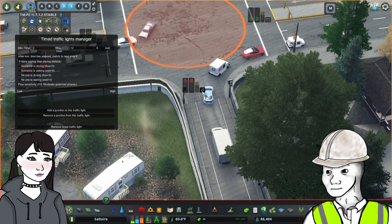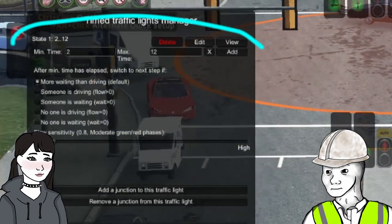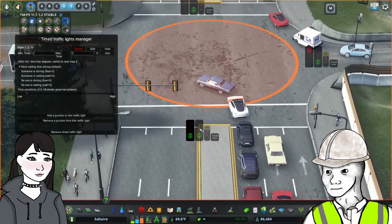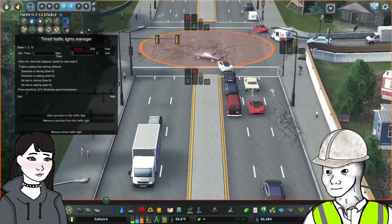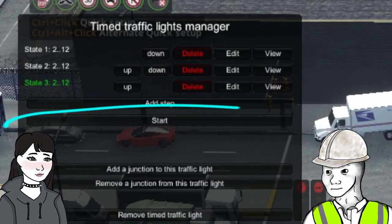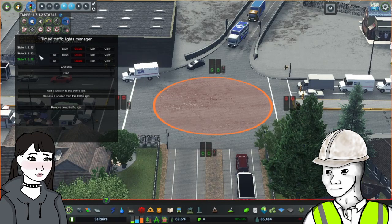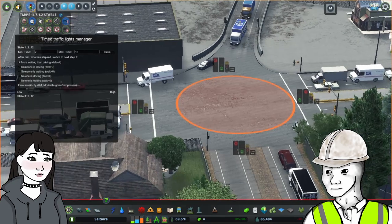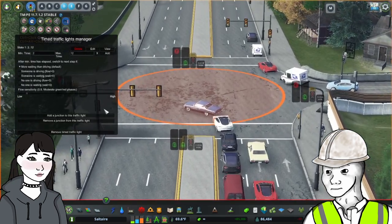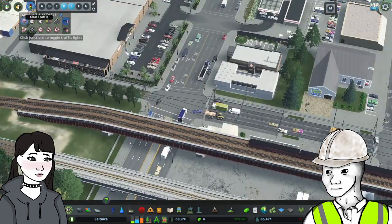When you're done with one phase, click Add and it'll add the phase to the list. I've created dedicated left turn lights, which can be done by making through traffic stopped and then making the left turn lights green. When you've completed the entire series, be sure to click Start to activate the sequence. If you have two junctions attached to the same timed light, both will switch phases in the same order, so be sure that both junctions have the same general pattern of lights.